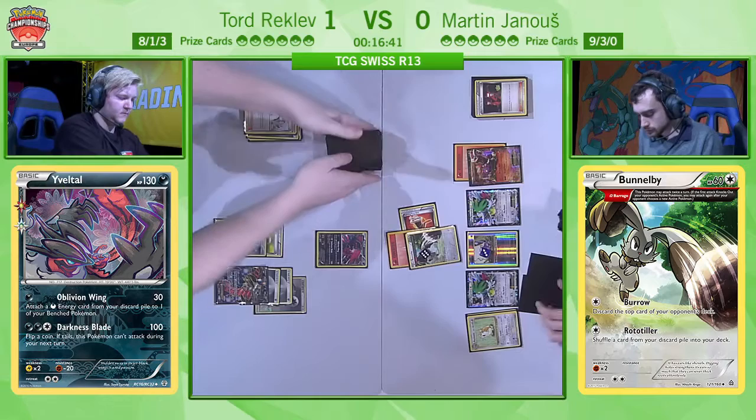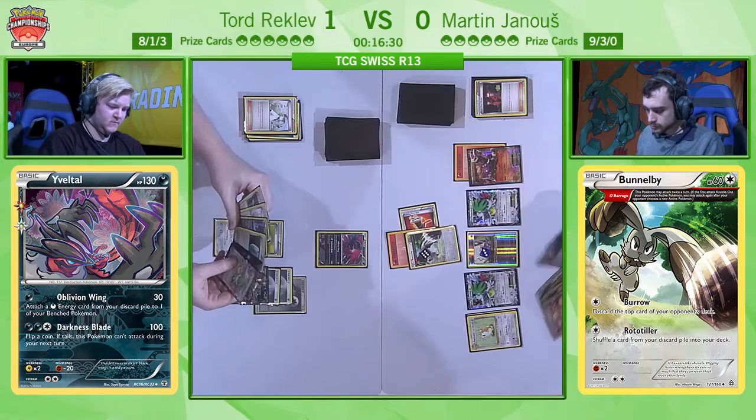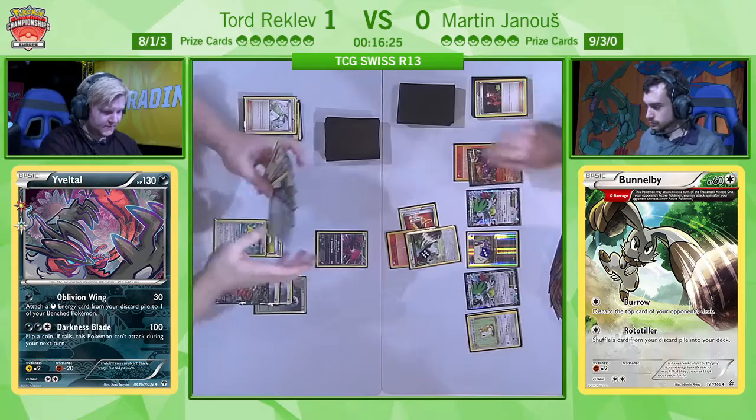He needed Floatstone this turn to deal with Bunnelby and get value from the Double Colorless Energy. He has the option to go for Y-Cyclone — a little bit more tempting this time because there's no Floatstone just yet. But putting more energy around your board is sometimes tempting. At the same time it was the big Yveltal EX that simply won him game one by taking one-hit KOs, so it looks like it was a big whiff from Tord there.